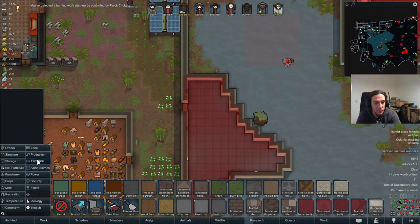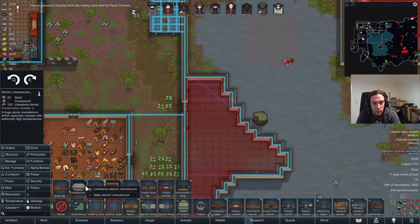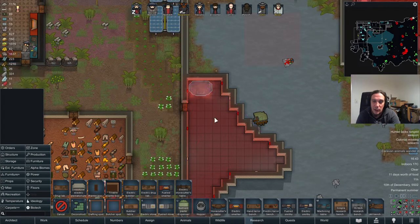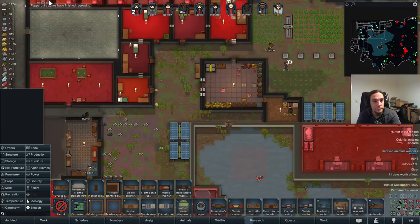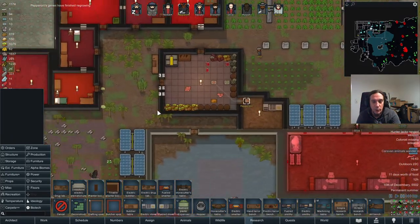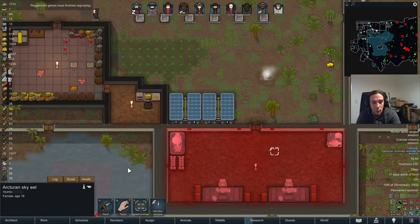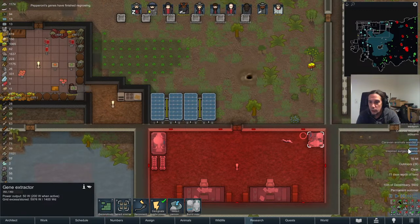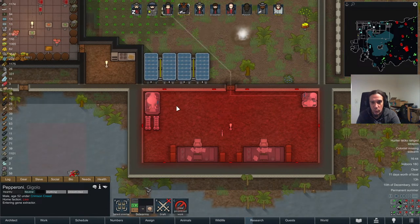Speaking about happiness — we're going to bring up the crematorium. Why do I talk about happiness in that regard? Ugly bodies make people unhappy. Pepperoni's genes have finished regrowing. The regrowth time for genomes has been shortened, so we can now use genome extraction more.